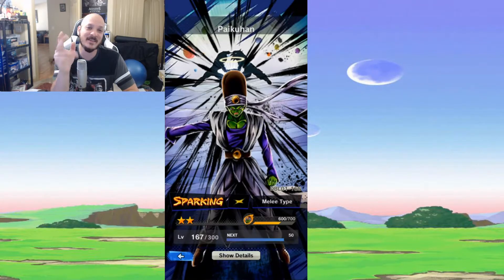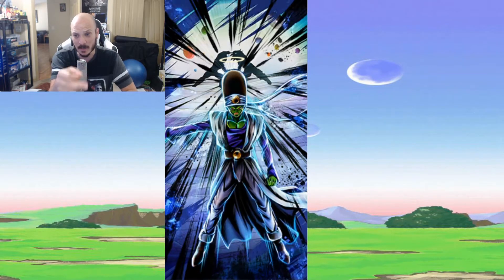Welcome back to Gosion's Games. Today on Dragon Ball Legends we are analyzing Pikhan — or Paikuhan, however you want to say it. I'm used to saying Pikhan because that's how it was in the English dub when it first came out. This is one of the 5 sparkling units currently available in Dragon Ball Legends, and we're going to be analyzing this unit right here.